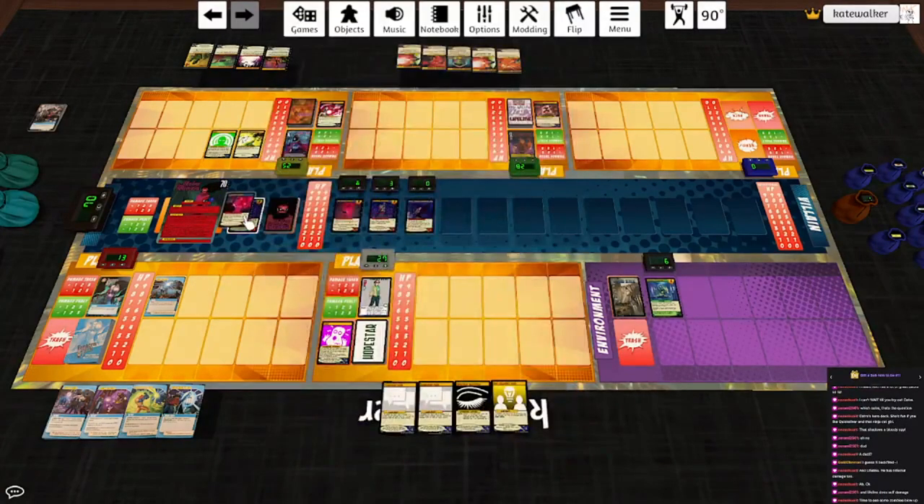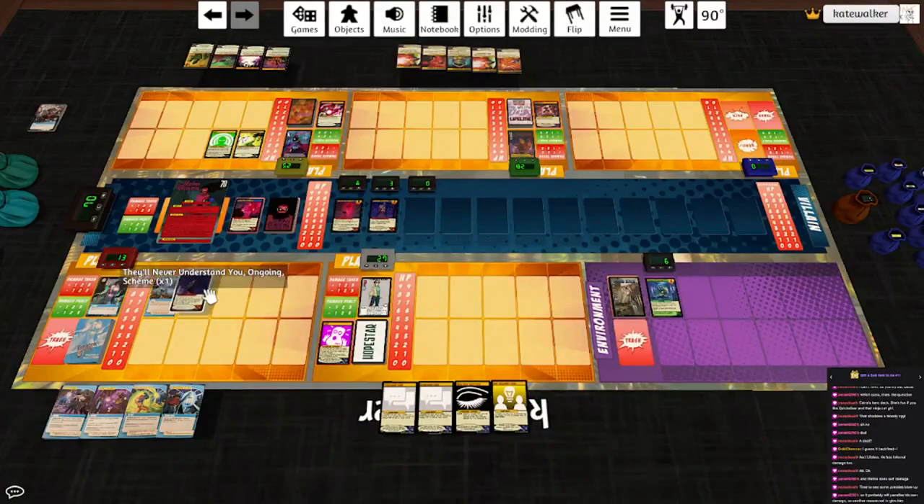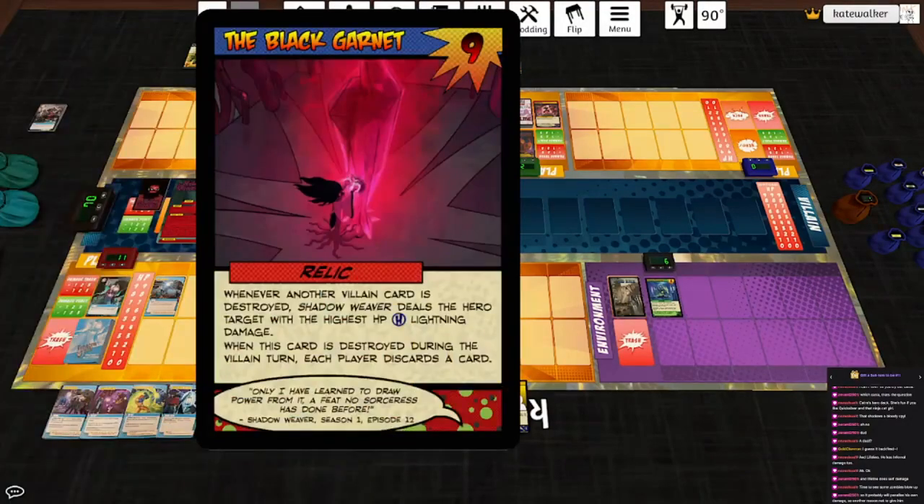She plays They'll Never Understand You, which is a scheme. Discard the top card of the villain deck. Play this card next to the hero with the least schemes next to them. That hero and their cards cannot affect or be affected by any other hero card or effect from another hero deck. That hero draws an additional card during the draw phase. I'm going to give that to Lantern Jack. There are three or more other villain cards in play, so we're going to destroy the Grasping Shadow and the scheme. This makes Shadow Weaver deal Lifeline and Hopestar lightning damage, then she hits everybody for two.